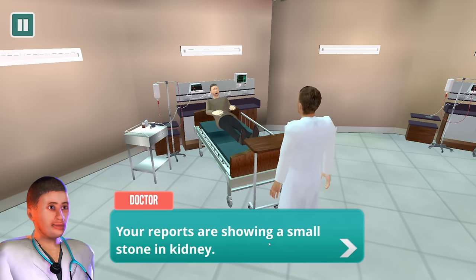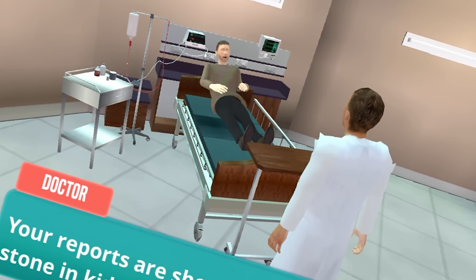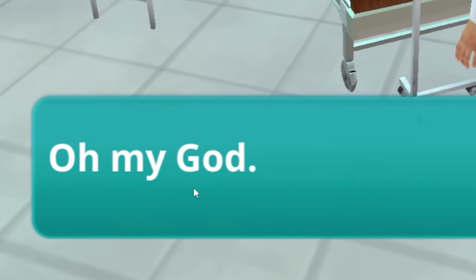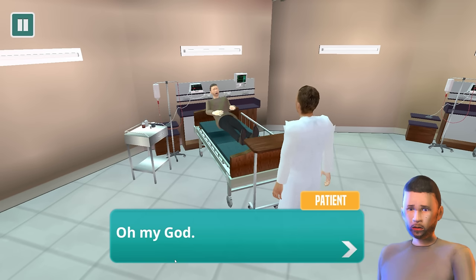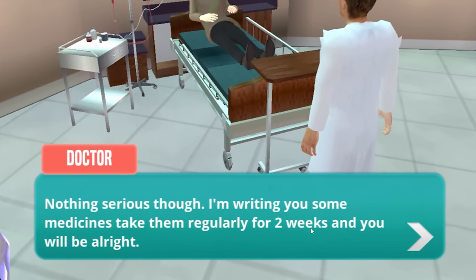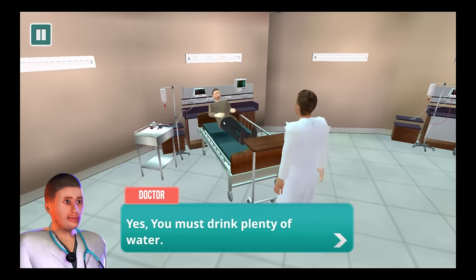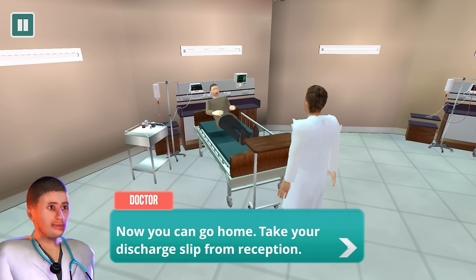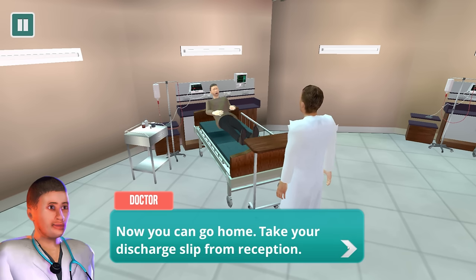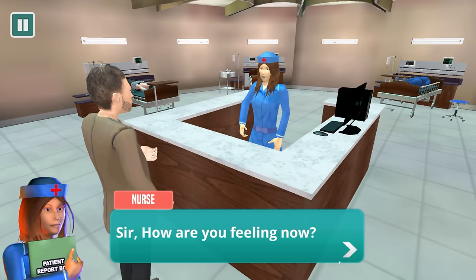Your reports are showing a small stone in your kidney. I can't wait for you to tell me how I'm going to get rid of this. I love that I'm not at all laying in this bed — I'm just levitating in the bed, seven inches above the mat. The dialogue in this game is so much gold. Nothing serious — I'm writing you some medicines. Take them regularly for two weeks and you will be all right. This face tells me I'm not going to be all right. Is there any precaution? You must drink plenty of water. My mom's been telling me to do that for the last 42 years.